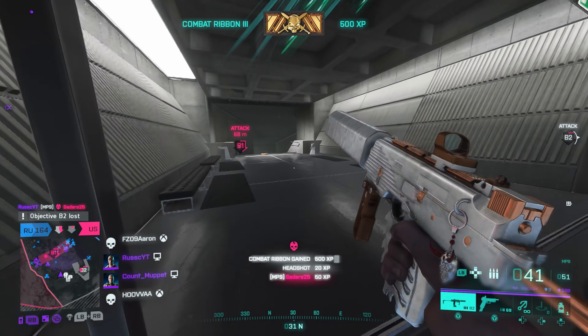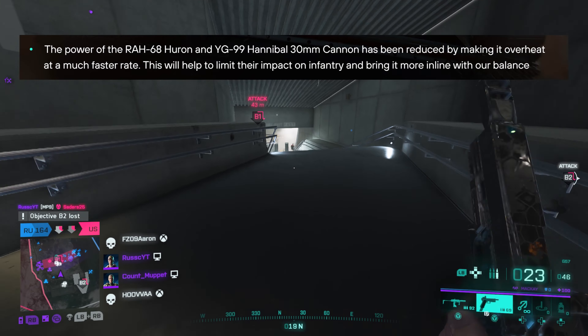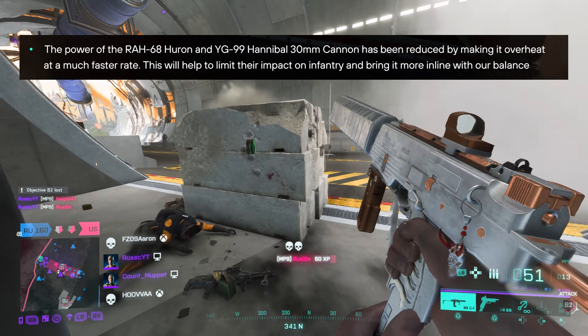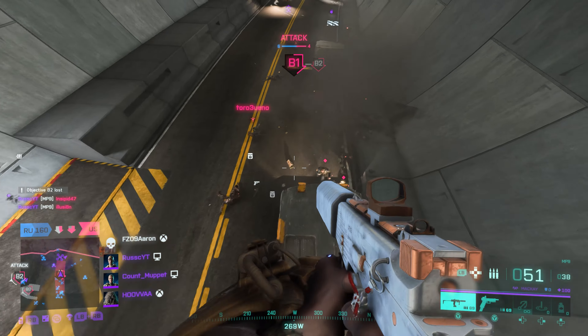The next change to note is the nerf to the stealth helicopters. The power of the RAW-68 Huron and the YG-99 Hannibal 30 millimeter cannons has been reduced by making them overheat at a much faster rate. This will help to limit their impact on infantry and bring it more in line with balance.